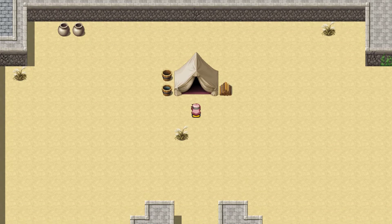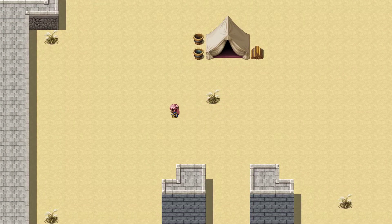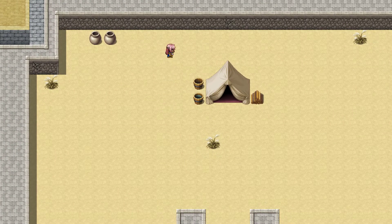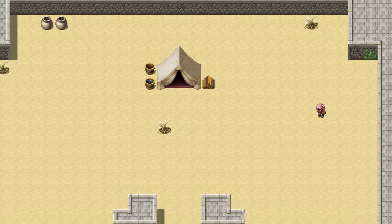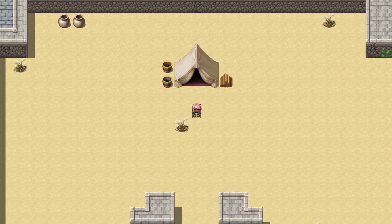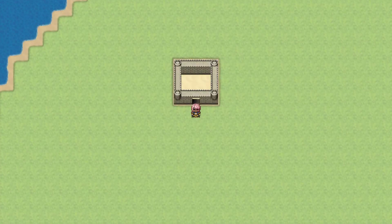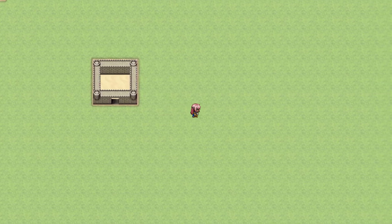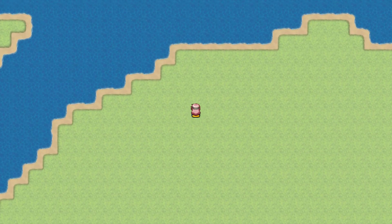Anyway, it plops us here into this base camp thing. This is pretty much where the first little mini arc of the game takes place. You can hold shift to sprint. I have the little event set up here to take you to the world map, and here we are.